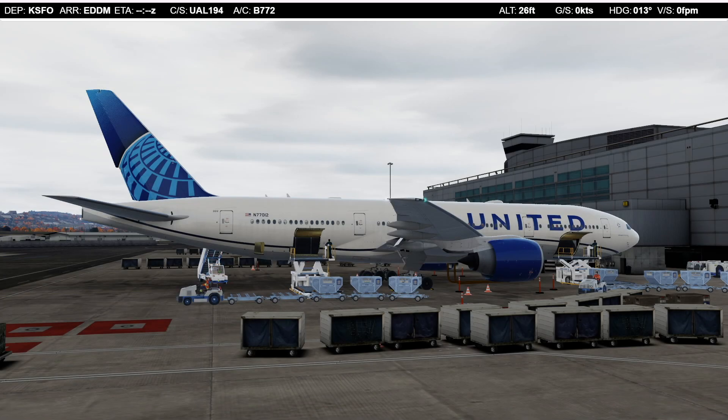Hello flight simmers, hello captains! Welcome back. Once again we are in P3D and we are flying another long haul today in the beautiful PMDG 777-200ER, which is a really fantastic aircraft. For those of you who do not have it, I would even say that this is the best long haul aircraft we have in P3D — at least the one I love to fly the most.